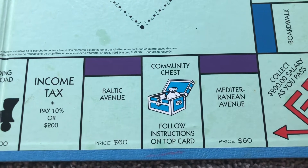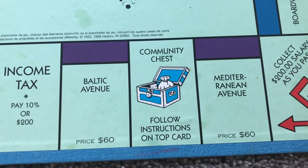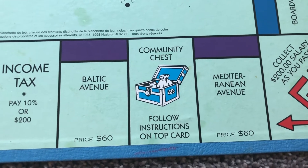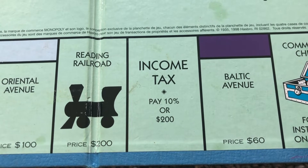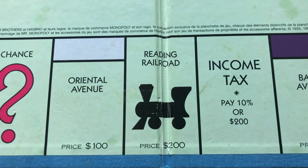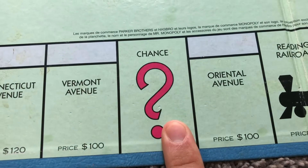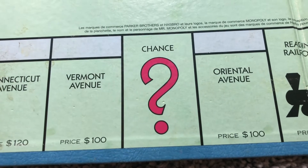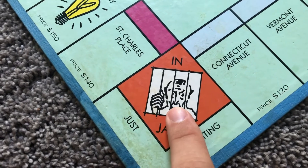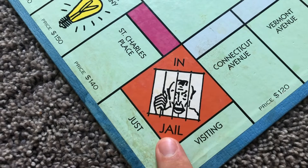Making our way back around the board, we have the non-property spaces. For community chest, I decided to put a Laputian necklace from Castle in the Sky — the necklace that Sheeta wears. For income tax, I decided to put Yubaba from Spirited Away because she is probably the greediest character. For the first transportation space, I decided on Porco Rosso's Plane from Porco Rosso. For the chance card, I'm going to put Howl's Ring — I have a lot of Howl stuff on this board because that is her favorite movie. For the in-jail space, I want to put the Wicked Witch of the Waste from Howl's Moving Castle after she's been drained of her powers.